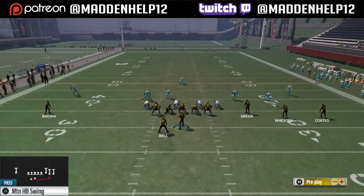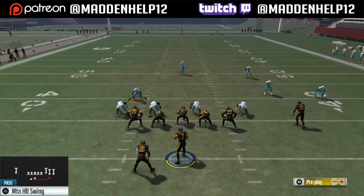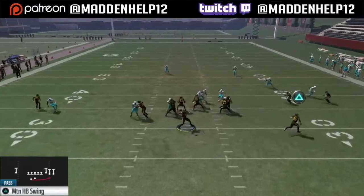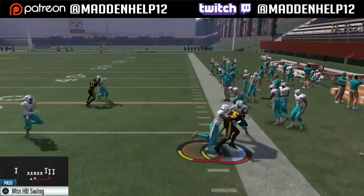Also, if they are in man coverage and the linebacker covering the running back is not lined up on the right side of the field to jump that quick motion, even against man the guy is too delayed to make the play. So you're able to block everyone and still have the motion swing guy open.